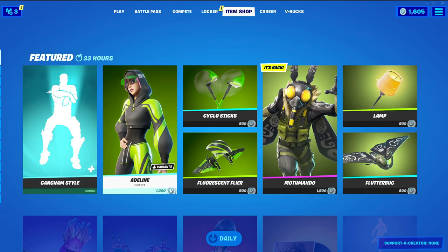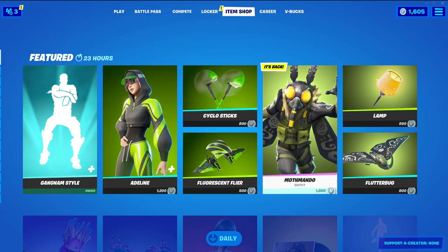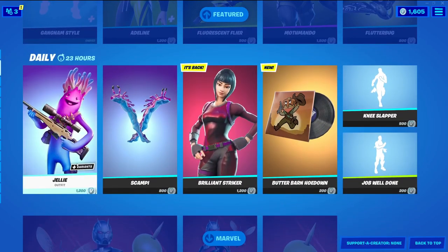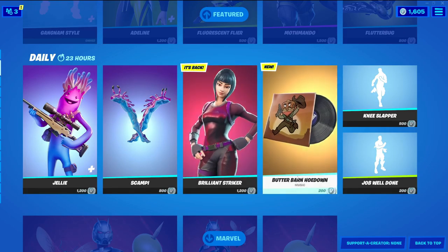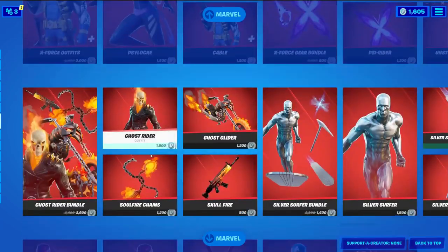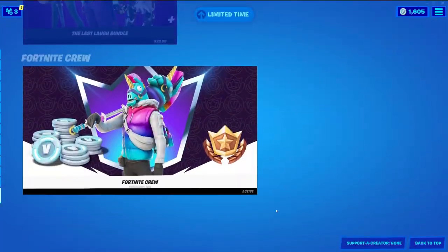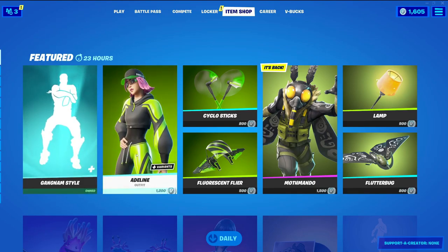We got Adeline back with variants, cyclostics, fluorescent flyer, moth mando, flutterbug — it has a weird glider lamp. There's jelly with a variant, scampi, brilliant striker is back. Butter barn hoedown, okay new music pack — we'll check that out in a second. Knee slapper, job well done, all the Marvel skins, the last laugh bundle, the Fortnite crew, and Kratos, Master Chief, and Laser Beam are still there.